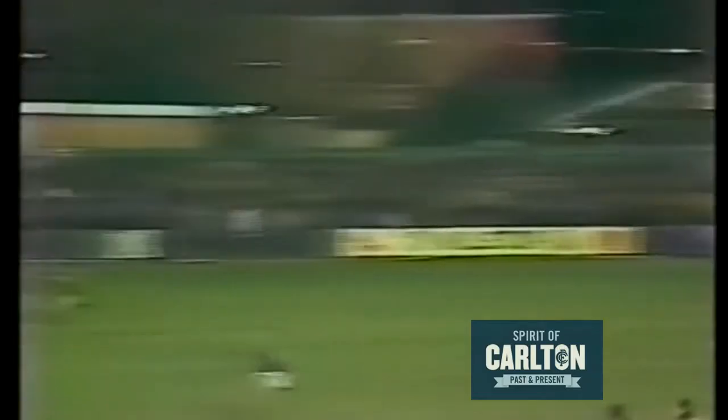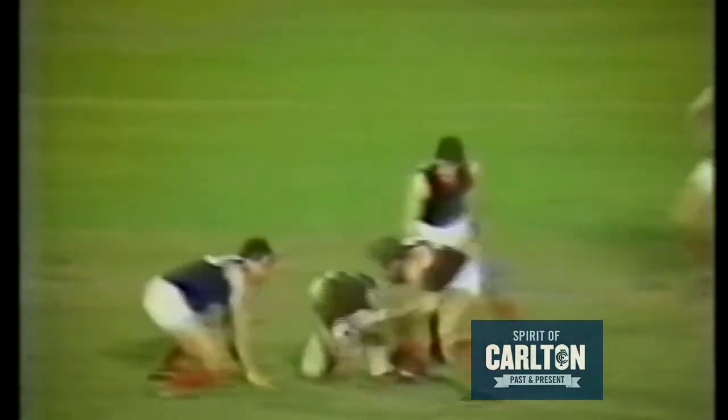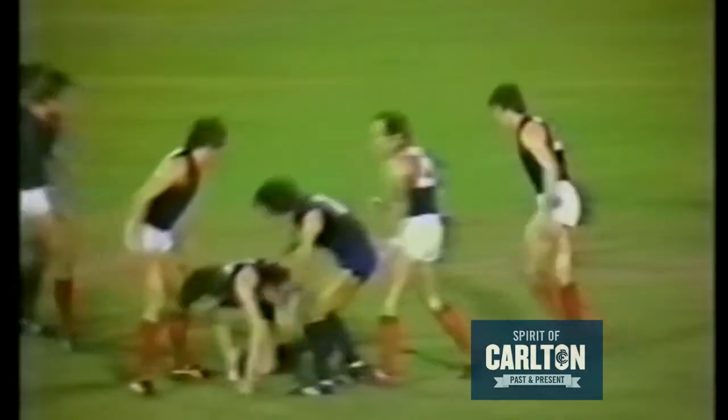One goal goes onto the scoreboard for Carlton. They go to one goal, one seven, leading Norwood five straight points. Jackson is there, knocked away from him there by Teal. Teal on the ground, and so too is Olsen over there.